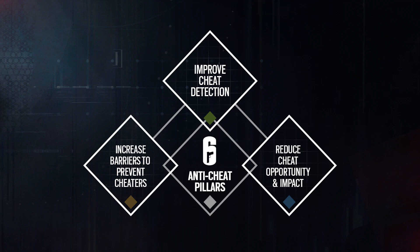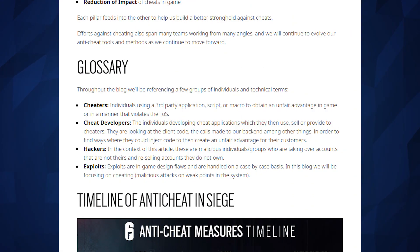The third pillar is reduced cheat opportunity and impact. This is more towards exploits — like getting into places you're not supposed to be, or spawn camping where you can literally see a person appear as they spawn and take them out instantly. Of course, that is an exploit in the game that just hasn't been fixed yet. They've also got a good list of different types of cheaters or exploiters in the game.